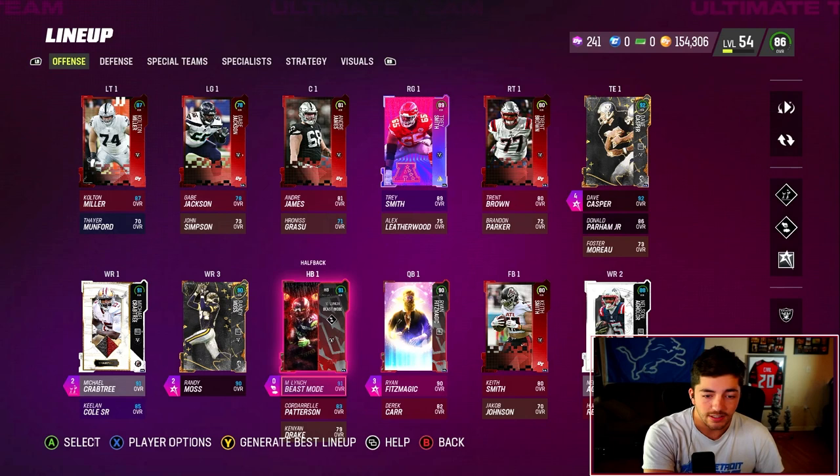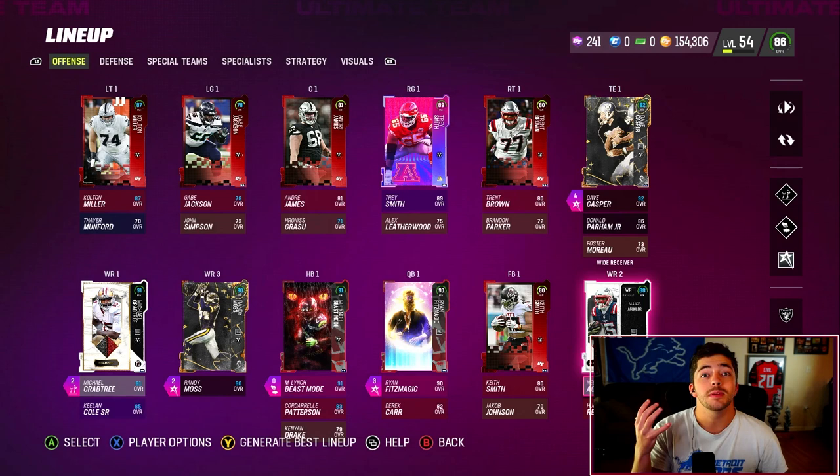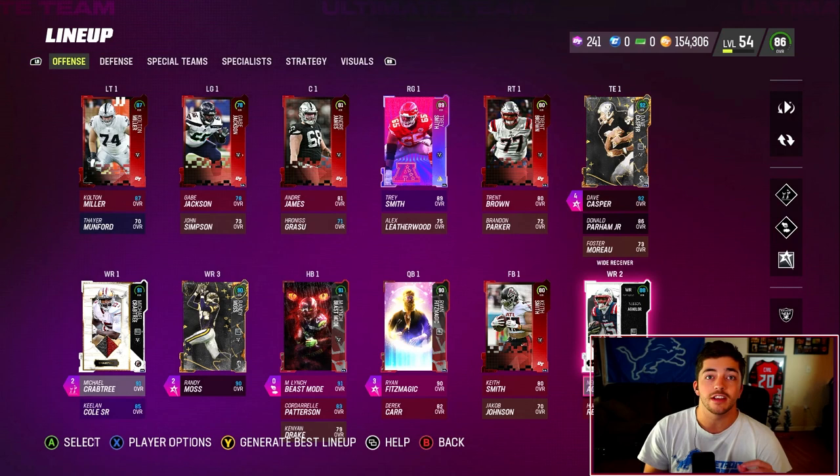Pretty much across skill positions, I am looking for speed and height. Those are the two biggest things in Madden. Your wide receivers need to be fast and strong, and your DBs need to be fast and strong. By strong, I mean tall, not actually strong. You need to be big dudes — it will almost always help, Madden to Madden, and will consistently be a very good thing for you.